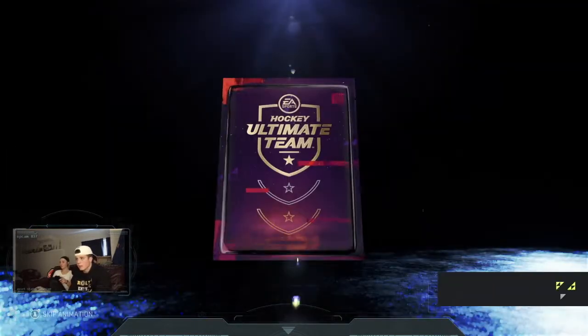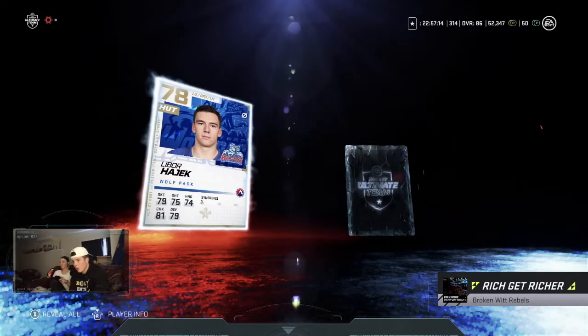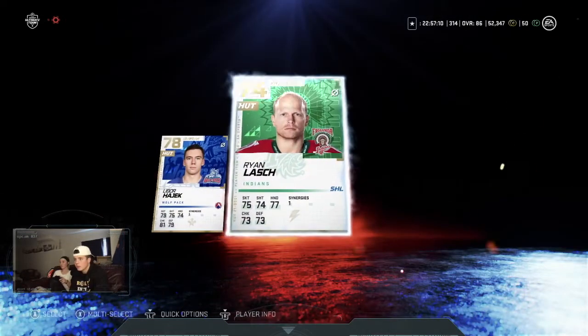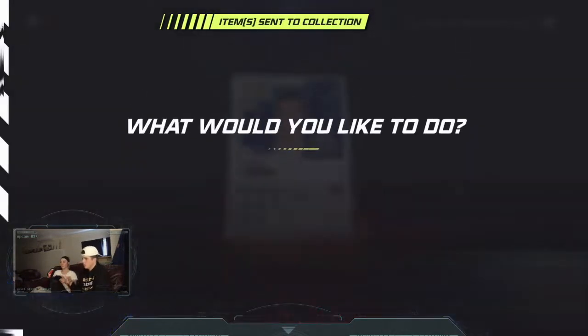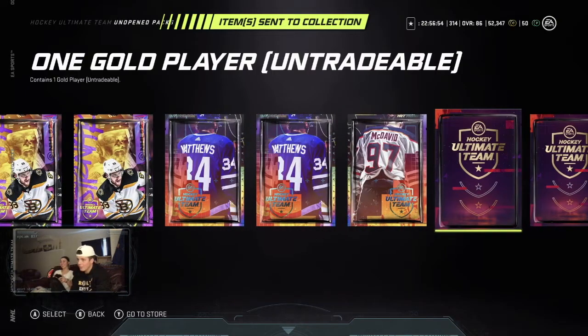Another two-player pack: 78 Libor Hajek from the Wolf Pack, and Ryan Lash — don't know who either of these guys are. I think Ryan Lash got a pretty good card last year for something. Push the left stick to send them all to the collection at the same time.